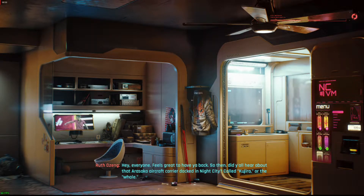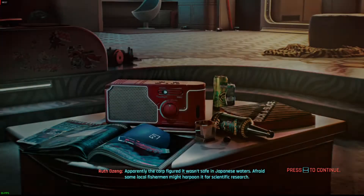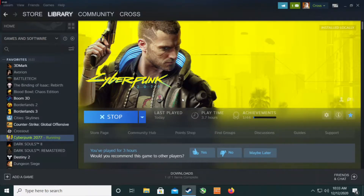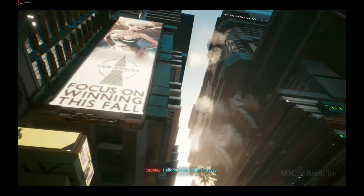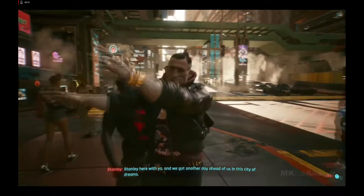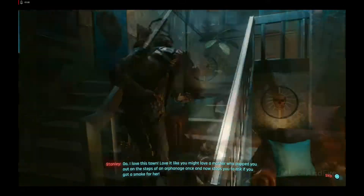I just tried to load a save and what happened next was kind of surprising — it crashed. So I did some investigating and discovered that if you start a new game and make it to a specific cutscene, your game will crash on an X58-based PC. Anything past that cutscene will cause a crash, but that doesn't mean the game doesn't work on X58 at all.